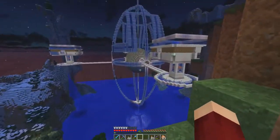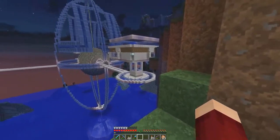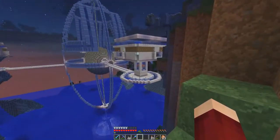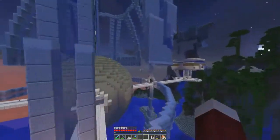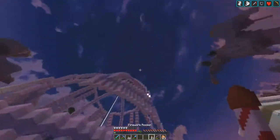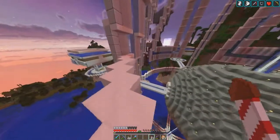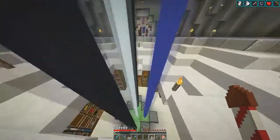I plan on moving the breeder and we might spawn up some more villagers for a trading setup - it's all on my to-do list. Today I want to fix all of these torches - I hate the look of them, they're everywhere. But in order to do that I need sea lanterns, so we're going on an adventure to find an ocean monument. I want to replace the torches, but I'm also getting cabin fever and I think some of you are too. So today we're going to find an ocean monument!